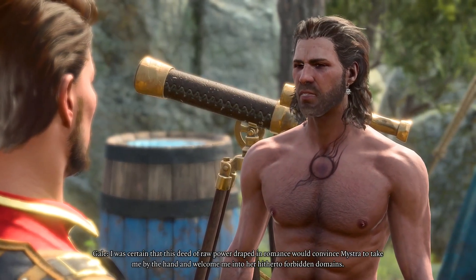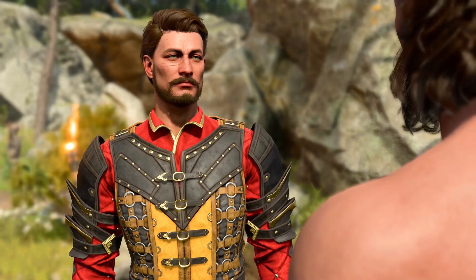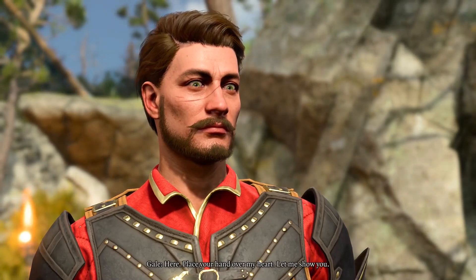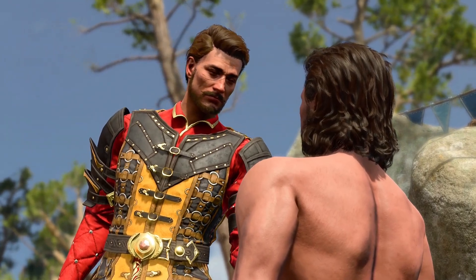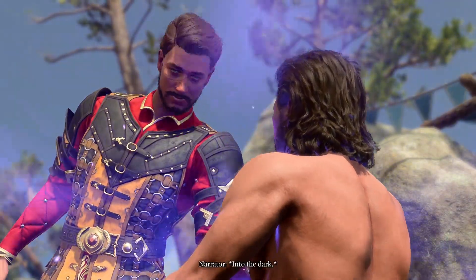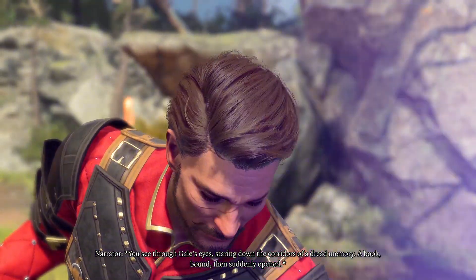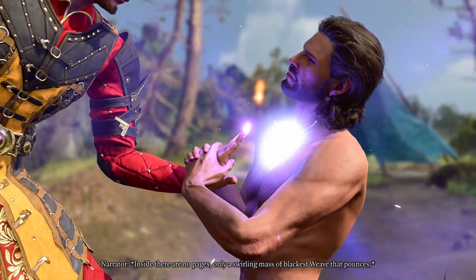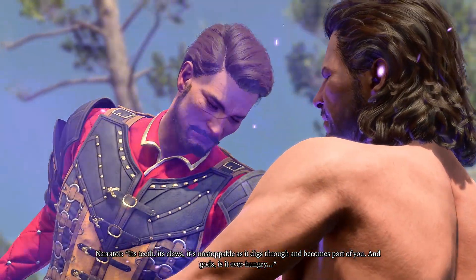I was certain that this deed of raw power, draped in romance, would convince Mystra to take me by the hand and welcome me into her hitherto forbidden domains. I was mistaken. I obtained the fabled book and took it into my study. Place your hand over my heart — let me show you. You feel the tadpole quiver as Gale lets you in, into the dark. You see through Gale's eyes, staring down the corridors of a dread memory. A book bound and suddenly opened — inside there are no pages, only a swirling mass of blackest weave that pounces, its teeth, its claws, unstoppable as it digs through and becomes part of you. And gods, is it ever hungry.